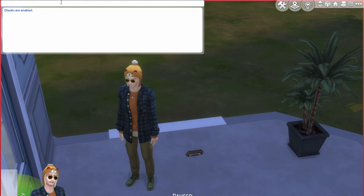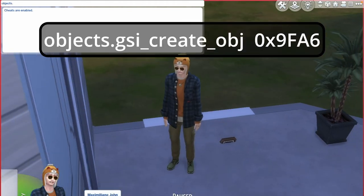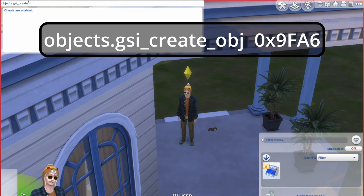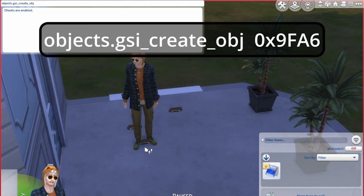The next one I'm going to show you guys is going to be the crystal collection crate. To do that you type in: objects.gsi_crate_obj 0x9F6A. That one is going to use the same base code as the others. The second code is: objects.gsi_crate_obj 0x9F6B.